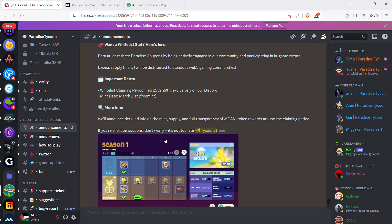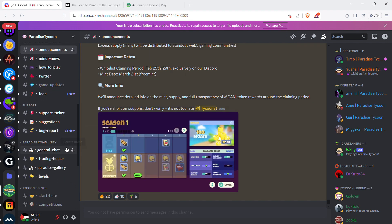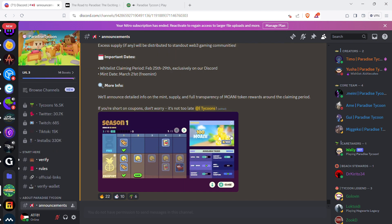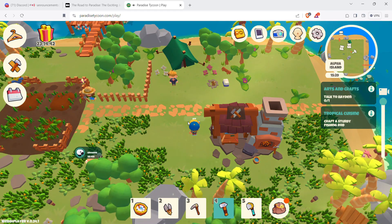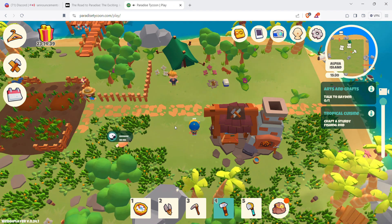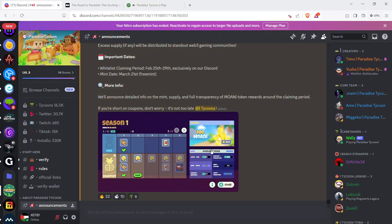If you're short on coupons, don't worry — it's not too late because they run competitions all the time. The last one was a meme competition. I'm going to leave it here. Otherwise I'll just keep playing. If I find a way to earn a Paradise Coupon by completing a goal, I'll post that in a new video. I'll leave the Discord link below — I highly suggest you join. It is free. Don't miss out on free stuff, and don't spend money on other games just for them to crash and disappear.